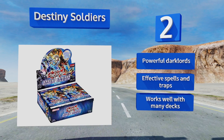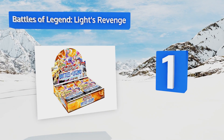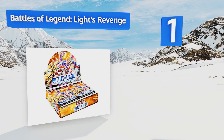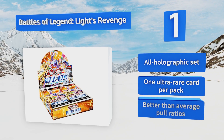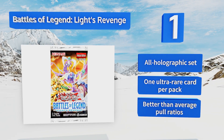And coming in at number 1 on our list. The Battles of Legend Lights Revenge draws from a list of 80 cards to fill the packs it comes with, all of which are a minimum rarity that publisher Konami terms Super. This is the best way for those returning to the game to get up to speed in a hurry. This is an all-holographic set with one ultra-rare card per pack, and you get better-than-average pull ratios.